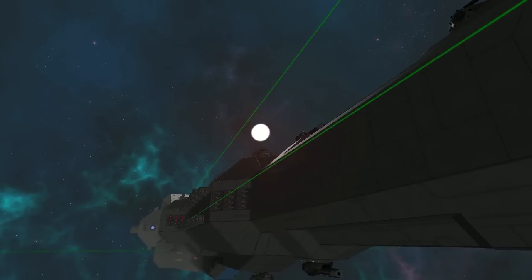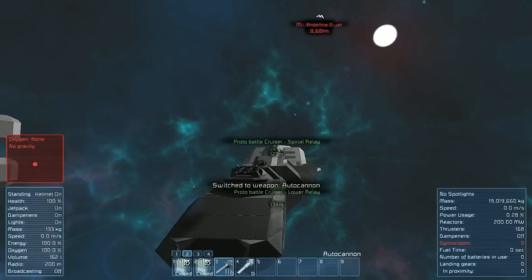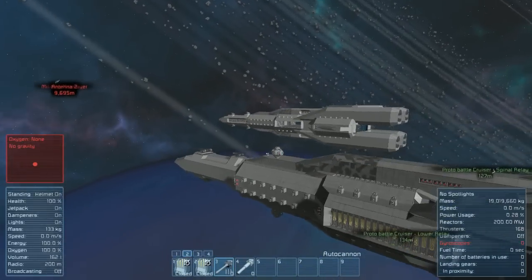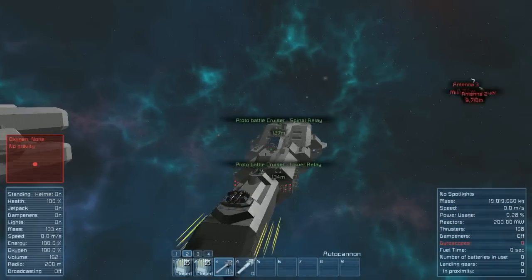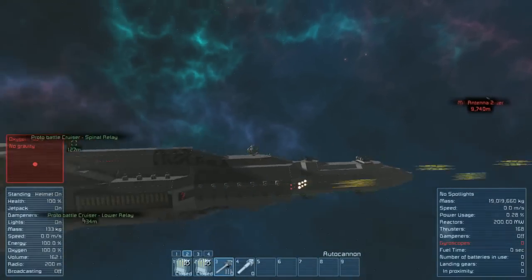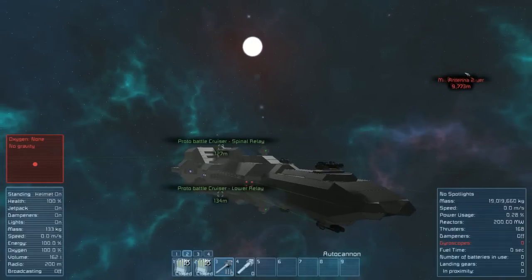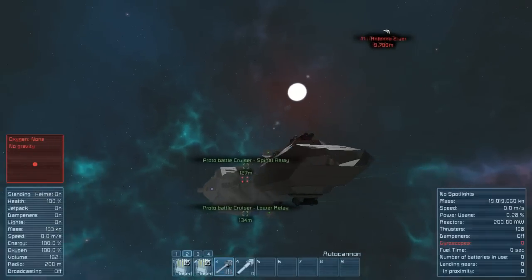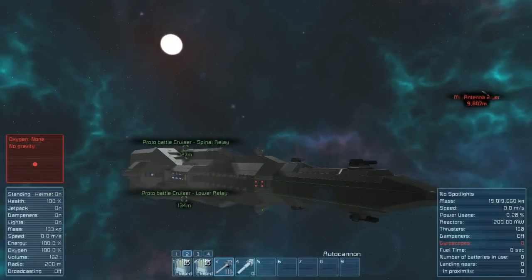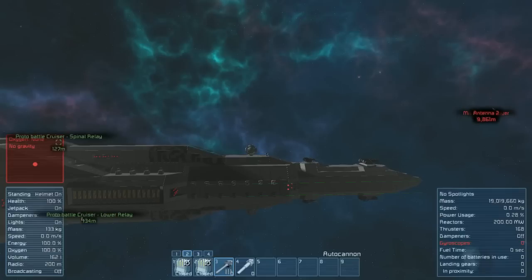The first thing you're going to notice that we've added here is the six autocannons on either end. We did take out a large set of thrusters to make that happen. This gives you a lot more punching power coming at your target, as well as the new turret changes we've made to the top. That will basically give you a steady stream of fire that you can lay into other ships and stations while you're coming head-on. And you'll still have your standard Gatling turrets for countermeasures. We're going to set those by default to engage asteroids and missiles, so they'll be more of a defensive measure initially.